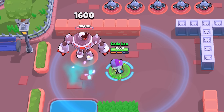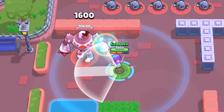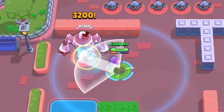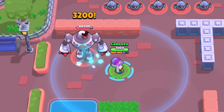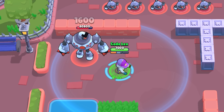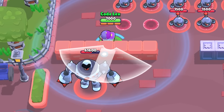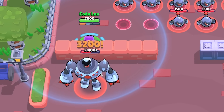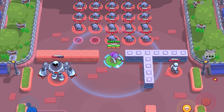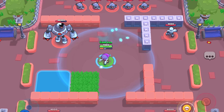Shade's main attack is actually two separate attacks that can be combined into one. When he attacks he swipes his hands outward in. Each hand deals 1,600 damage, and if you hit someone where both of his hands come together — shown by a darker area — then it will deal 3,200 damage with a single shot, which is a lot. He has 7,000 hit points at max level and both his movement speed and his reload speed are very fast.